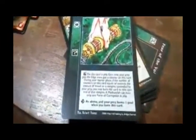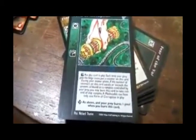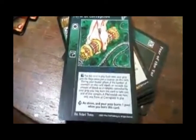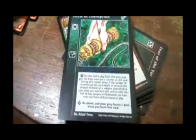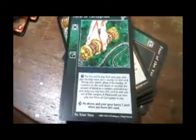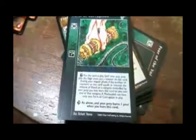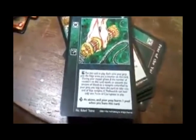Forms of Corruption — Serpentis. Put this card in play. Each time your prey gets the edge, put a counter on this card. During your master phase, if the number of counters on this card equals or exceeds the amount of blood on a vampire controlled by your prey, you may burn this card to take control of that vampire. A Methuselah can have only one Form of Corruption in play. Advanced: as above, and your prey burns one pool when you burn this card.